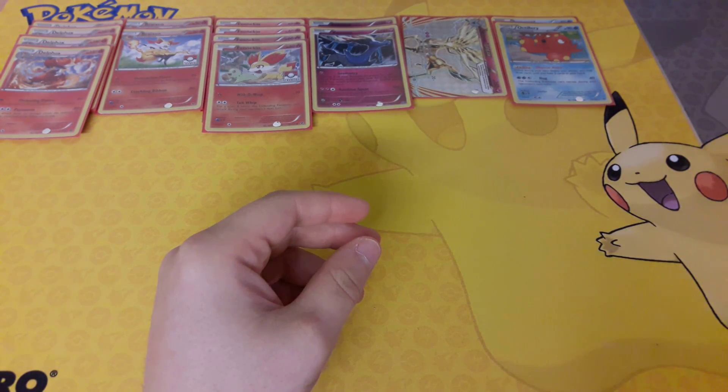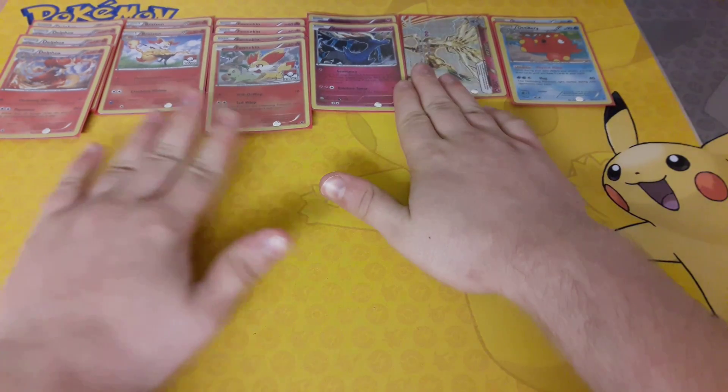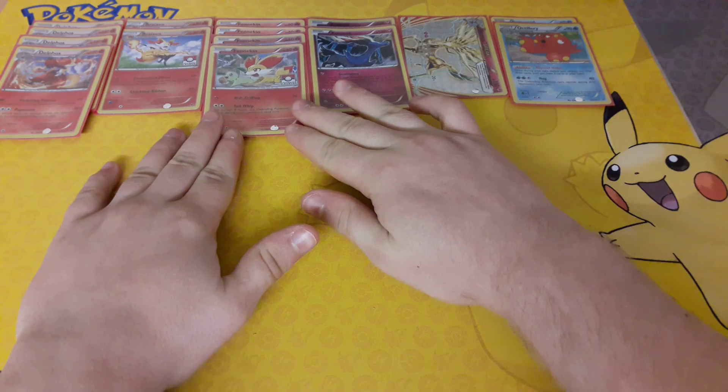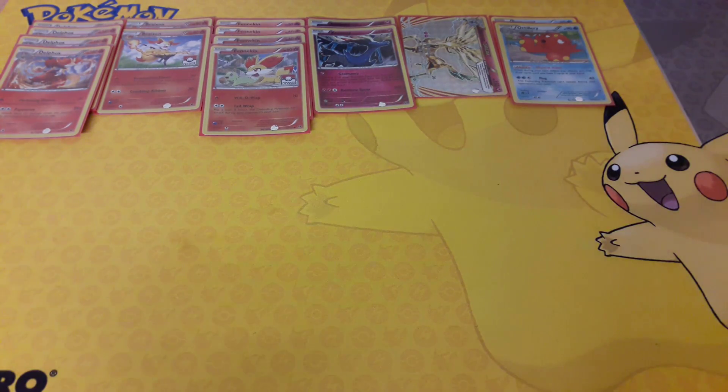The Pokemon are pretty much the same but with two different changes: Fennekin has been switched out to be all the same Tail Whip version, and Xerneas Break has been added in.